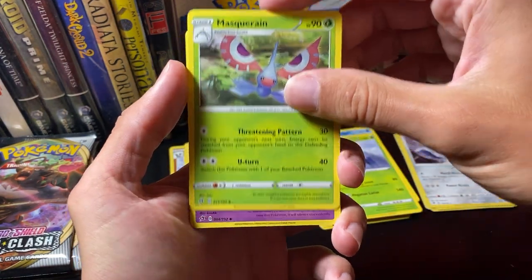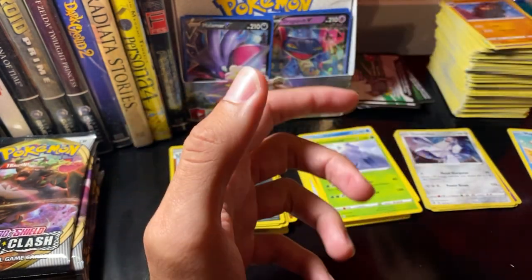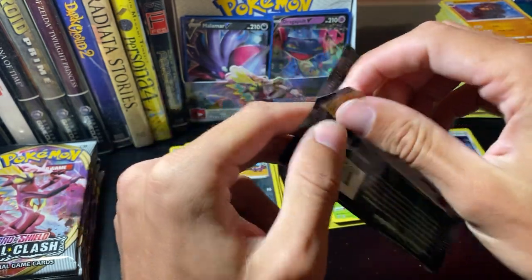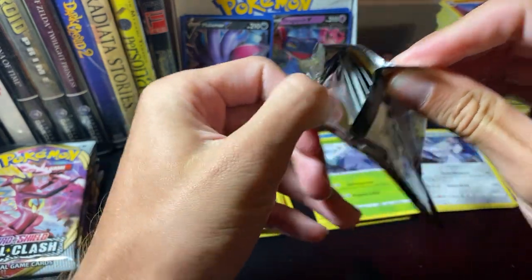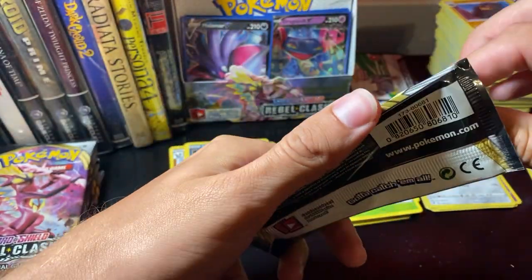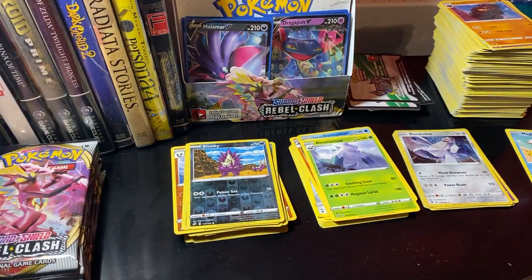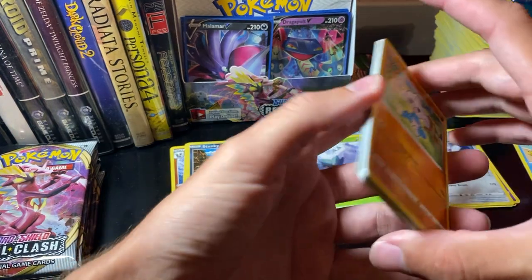Masquerain. Hatrim. Carcoal. This is so fun — I'm glad I did this. I recently just started watching a lot of pack openings of early Pokemon and Yu-Gi-Oh cards because I used to play back when I was a kid. I went to tournaments and stuff too, and I was like, man, it'd be really cool if I had the older cards again, but I'm not about to shell out the money for it. So let's just buy a new set and start collecting from here.